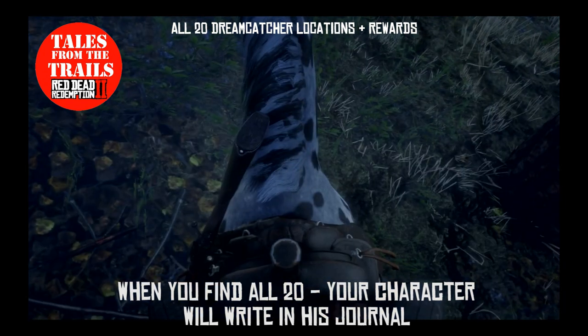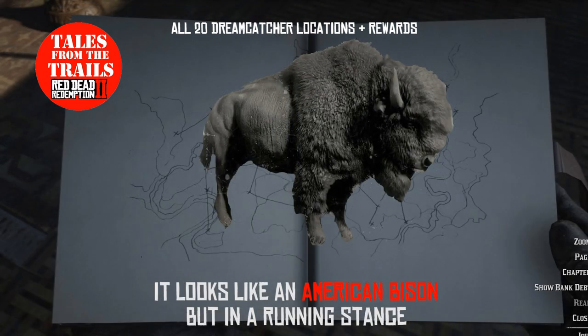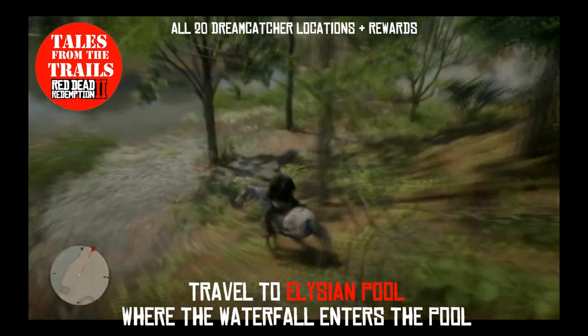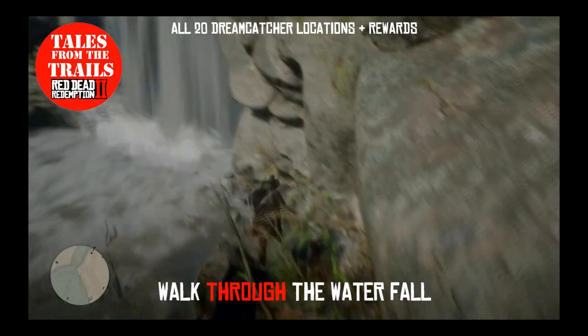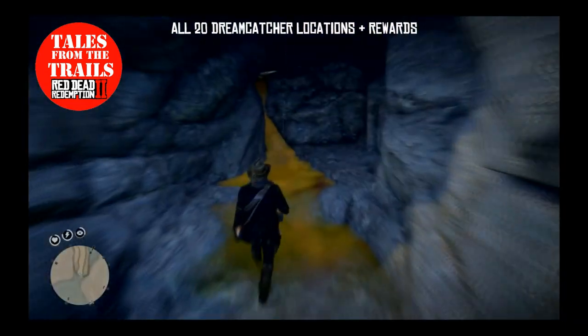When you collect all 20, you'll write in your journal, and it looks a bit like an American Bison. What is weird about this map? The one that looks like an eye isn't joined up to anything, so we head over to that area, and it is Ellison Pool. From a prior side quest at Butchers Creek, I found out that you could actually walk through it, so I knew this was here.